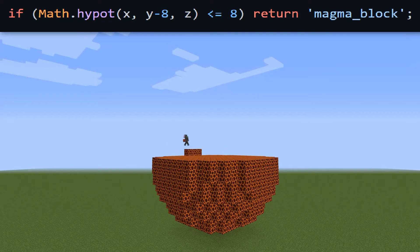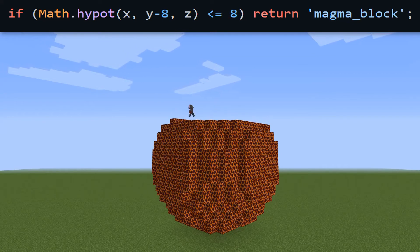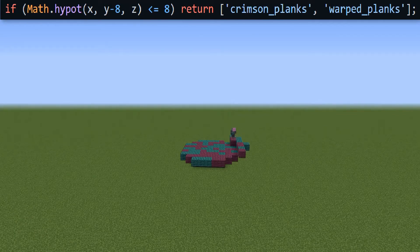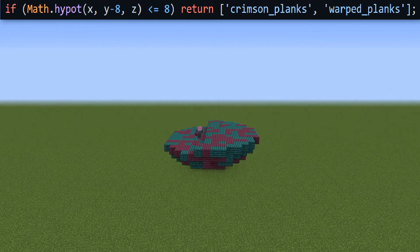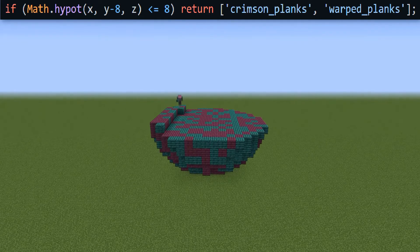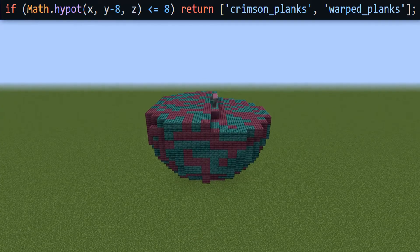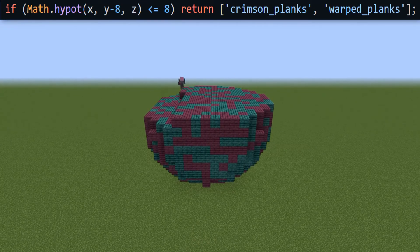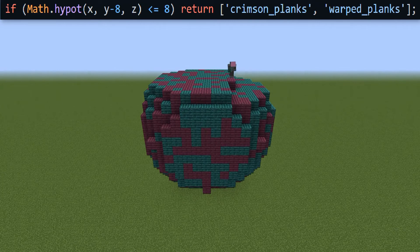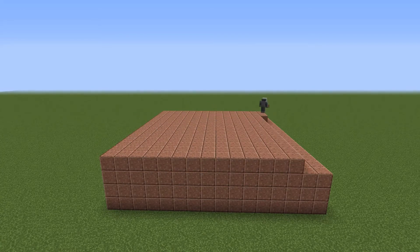Which, as you can see here, creates a sphere of magma blocks with a 16 block diameter. Instead of magma blocks, this code returns crimson planks and warped planks. These are just a few examples, but it can also be used for a lot more interesting things.